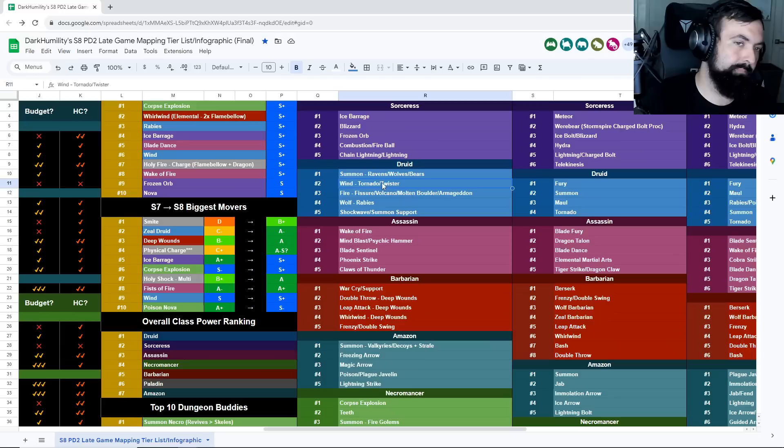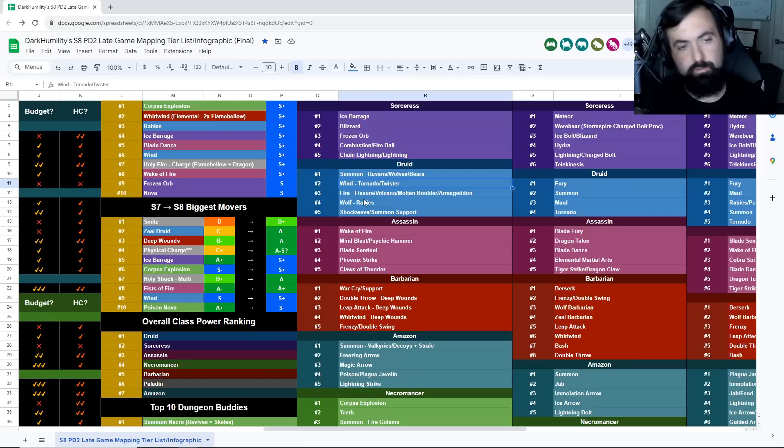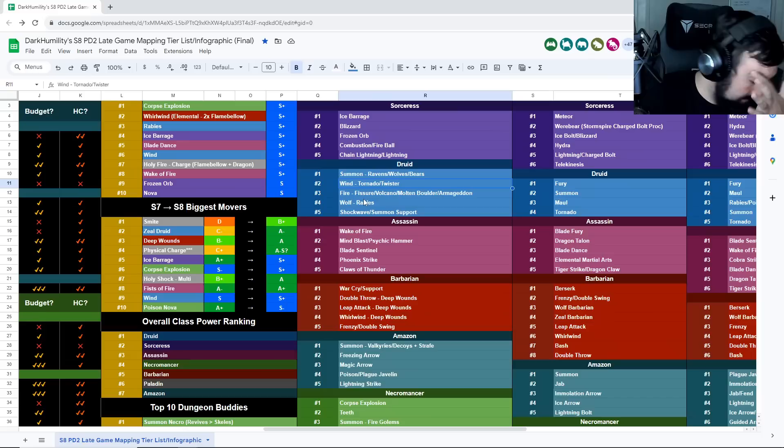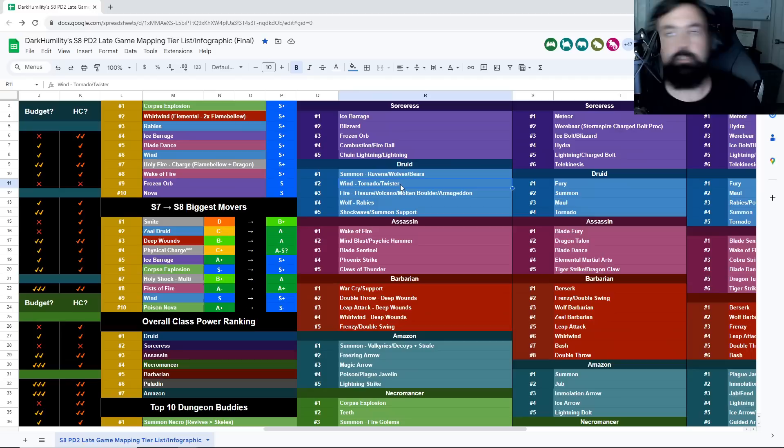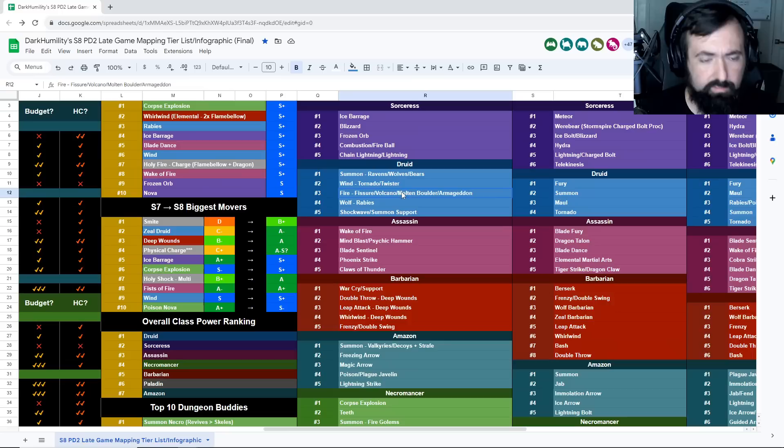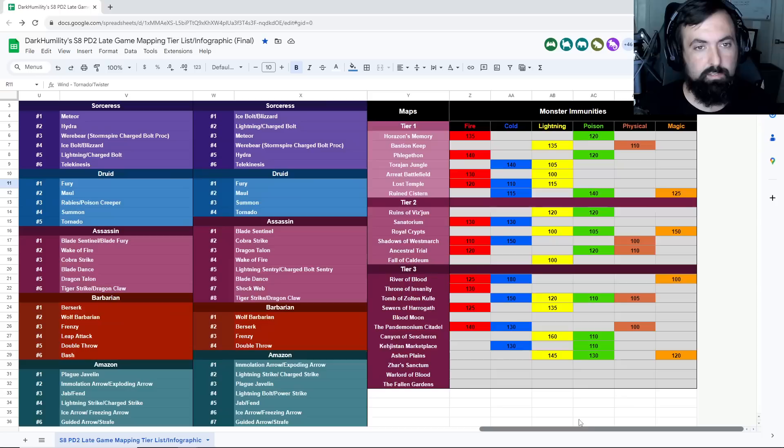For Summon Druid it's as easy as getting Aldur's set — the Aldur's helmet being the most important component. For Wind Druid there are really cheap options to get going, like a Spirit sword. Just some FCR and plus-skills wherever you can get it — Spirit, Lore, those early runewords you can farm in Nightmare/Normal are always key. Quetzalcoatl on Wind is a really nice budget helm that'll give you a lot of power, plus two-skill weapons like Dark Clan Crusher can work well.